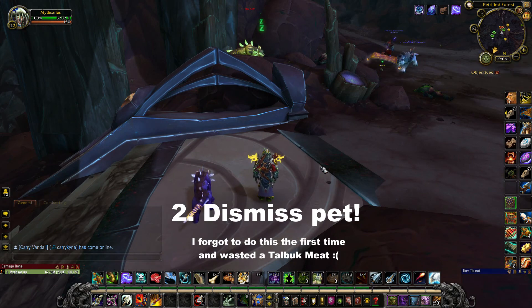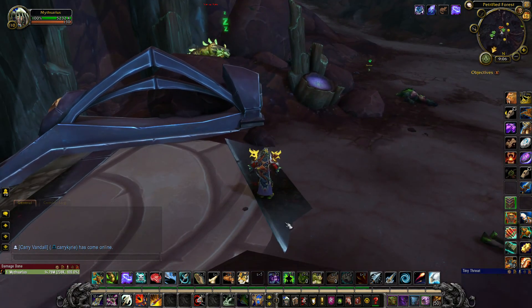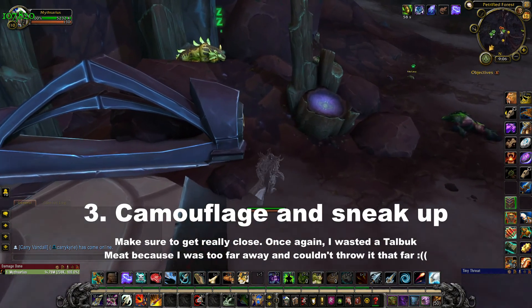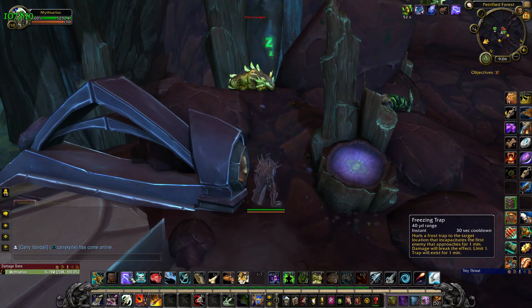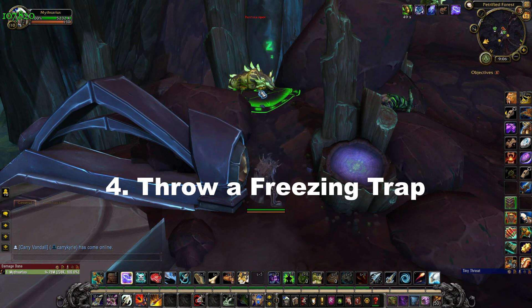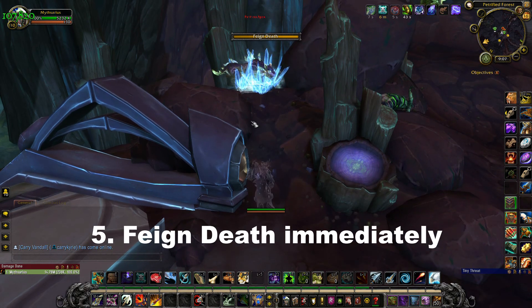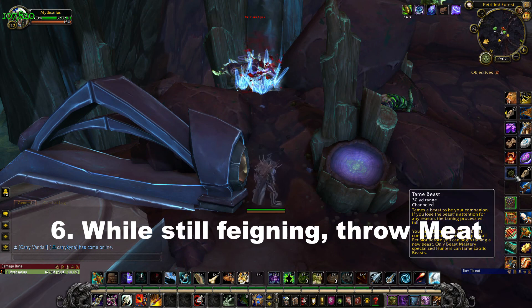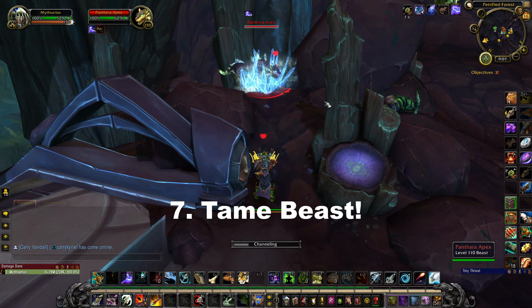Also make sure that other people don't get in the way of your taming. In this order: activate your Camouflage, then get pretty close to the panthara — a little bit closer than you'd normally be comfortable with. Then throw a Freezing Trap and freeze it. As soon as you can, use Feign Death to drop aggro. Then throw the meat — make sure it'll actually reach without un-feigning — and make sure it gets that bloodied effect. Target it and tame it. As you see here it'll channel, and there you go. It's as simple as that.